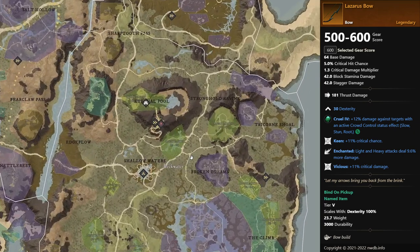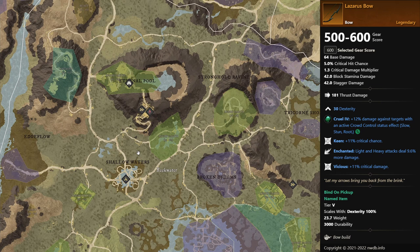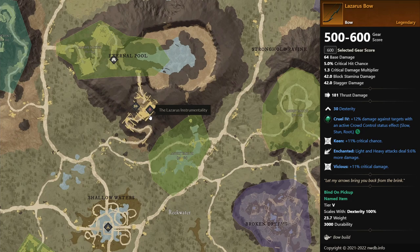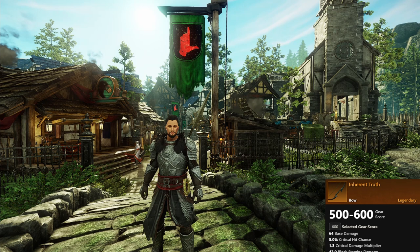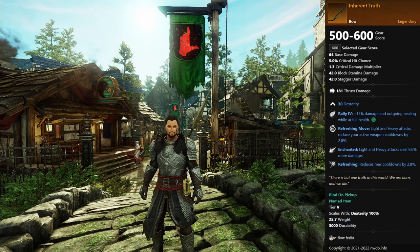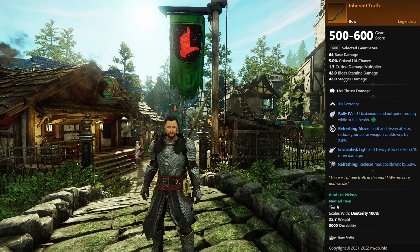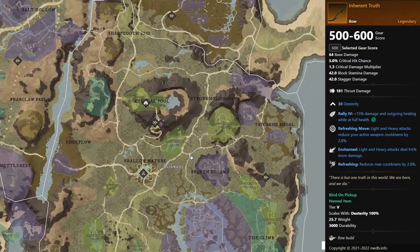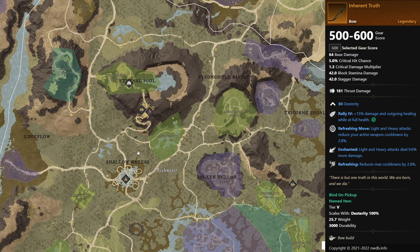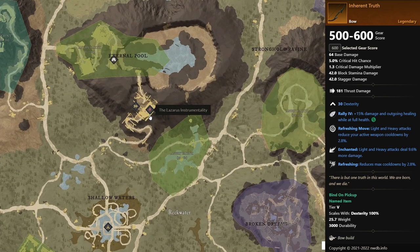You can find this bow in Lazarus. If you want to find Lazarus, you can go to Reekwater and then head over to Lazarus. If you like to use your abilities a little bit more, then Inherent Truth is the next bow you can get. This bow comes with refreshing move, enchanted — so your light and heavy attacks will do a little bit more damage — and refreshing. It is not as critical hit focused, so it will allow you to use your abilities a little bit more. You can also find this bow in Lazarus.